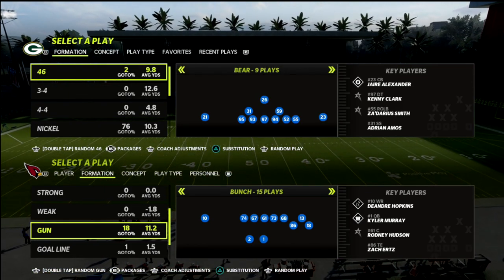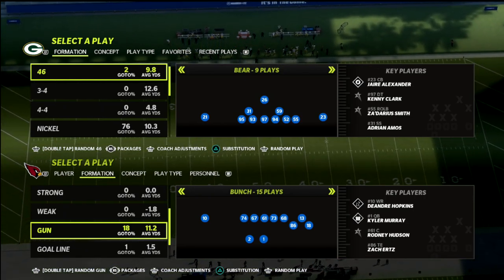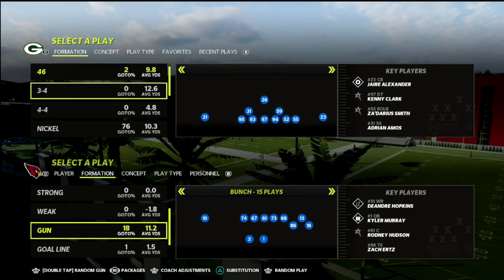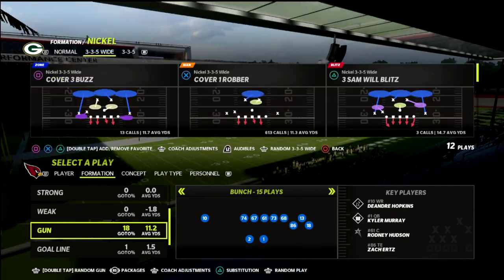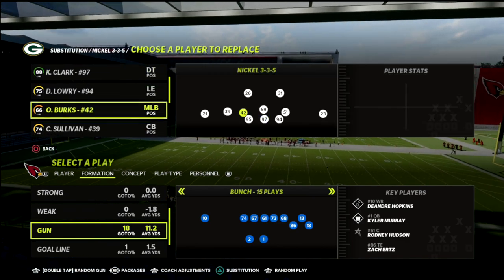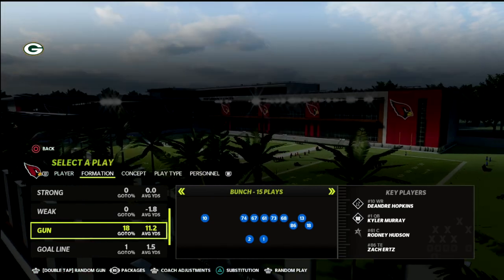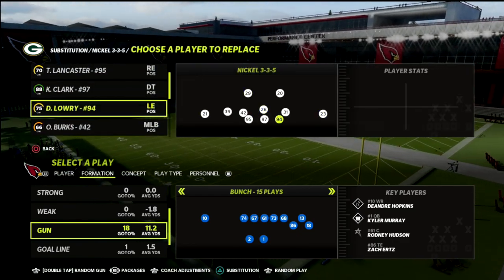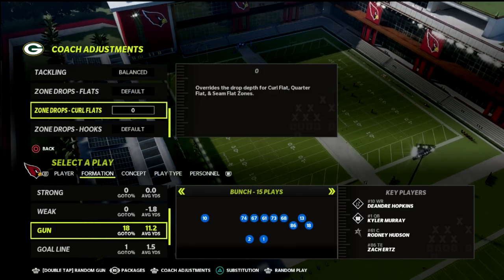Now fast forward to March 31st, 2022, and we have escape artists with no real help on the defensive side of the ball. Anyway, I'm gonna show you my personal plan for defending escape artists and the glitches that come with it. If you want my full ebook on this defense it is available in my Patreon membership. We're coming out in 3-3-5 Wide, and for this tip you can also use 3-3-5 Normal and auto-down, but you really don't need to.